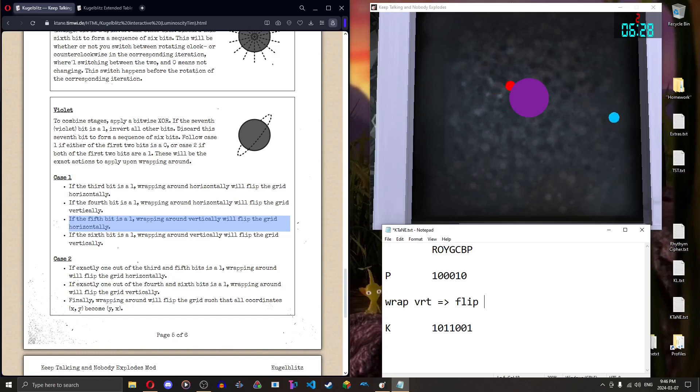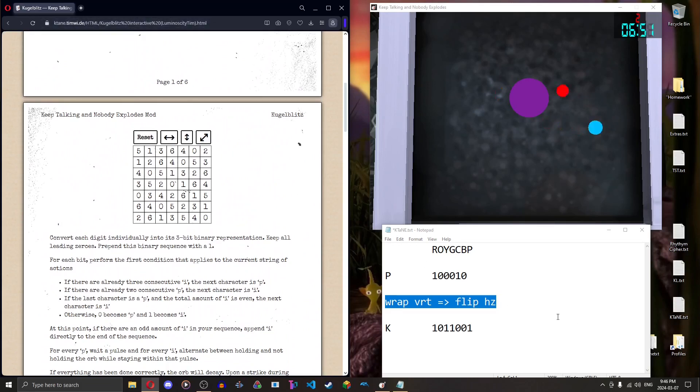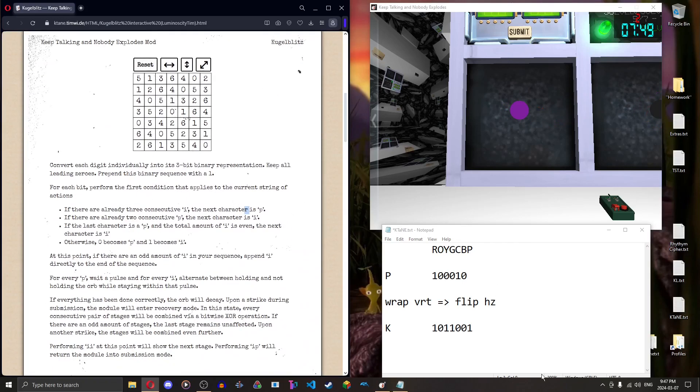We only have the fifth bit active, which says: if we wrap around the grid vertically, flip the grid horizontally. The other rules say: wrapping horizontally flips horizontally, wrapping horizontally flips vertically, etc. I'm using the interactive instead of the extended because you can't really use the extended for the violet quirk. If we wrap vertically — going up and hitting the top to go back to the bottom — before we continue, rotate the grid horizontally and then continue like nothing happened. Wrapping horizontally in this case doesn't matter.